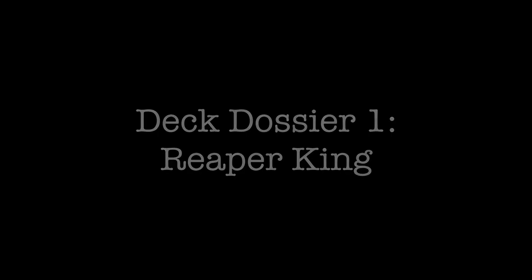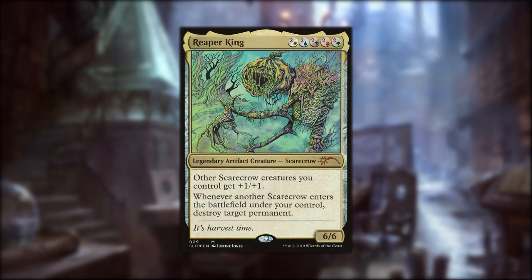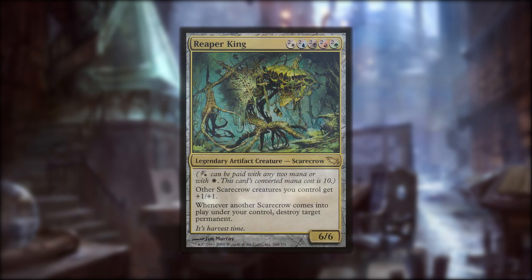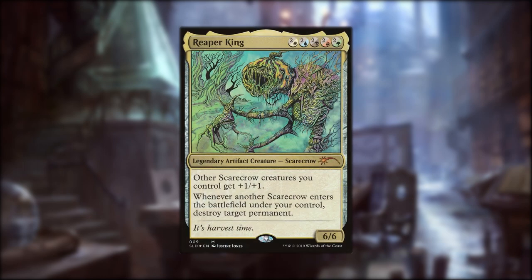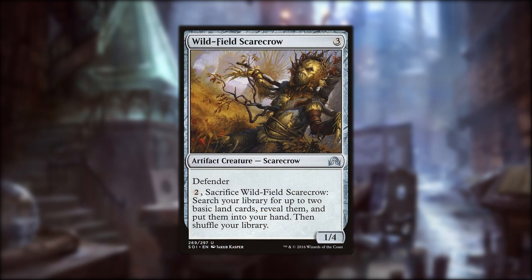The Reaper King. I got quite the laundry list on this guy. This legendary 6/6 Scarecrow came on the scene in 2008, originally from Shadowmoor. He's the kingpin of the Scarecrows and while his lackeys aren't particularly dangerous themselves, he's got the ability to buff them up and destroy any permanent when another Scarecrow enters. He's not cheap though — he has a converted mana cost of 10, but you can use each color of mana to replace two colorless mana. At his cheapest, he'll cost 5, one of each color. A lot of Scarecrows aren't exactly worth playing in Commander, but the Reaper King turns them all into some efficient targeted removal.